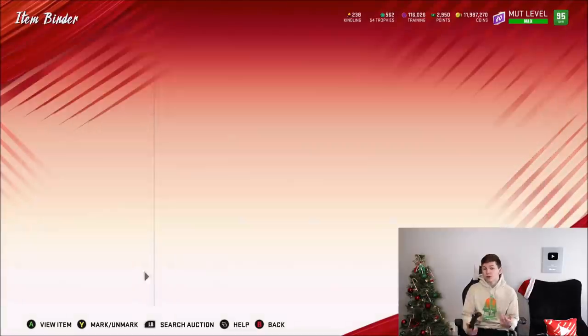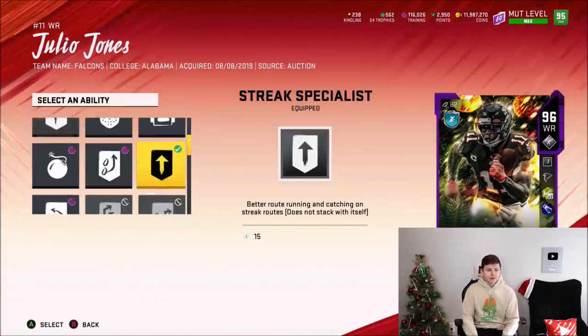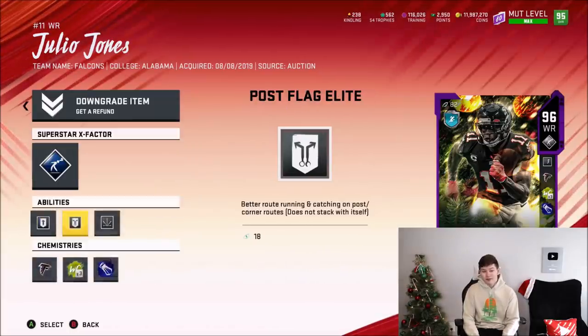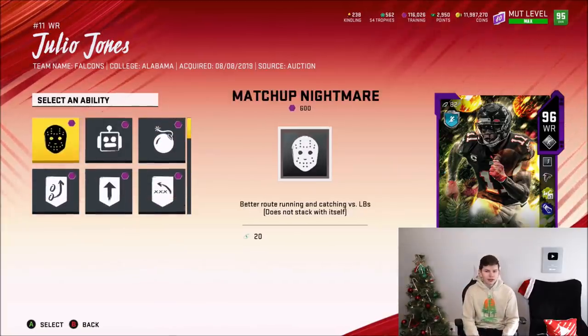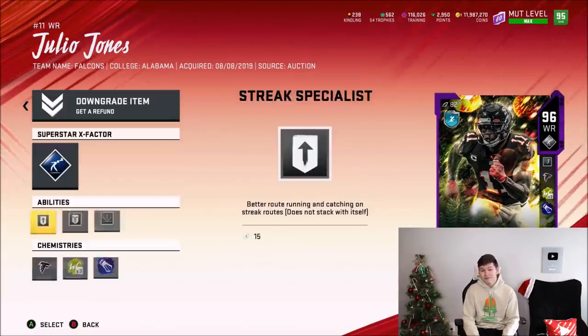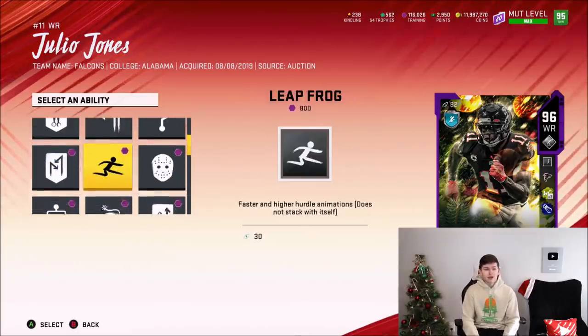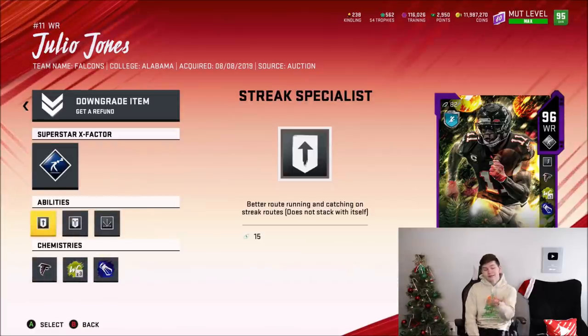In terms of his abilities for this gameplay, of course I'm using Moss X-Factor. For tier 1, we're going with Streak Specials, though you can also get Post Specials or Red Zone. For tier 2, we're going with Post Flag Elite for today's gameplay. He also gets Matching Nightmare, Red Zone Threat, and even Leapfrog, which is pretty crazy. For tier 3, I'm going with Route Technician — quicker cuts while running routes. The card looks really good. Let's get into the gameplay.